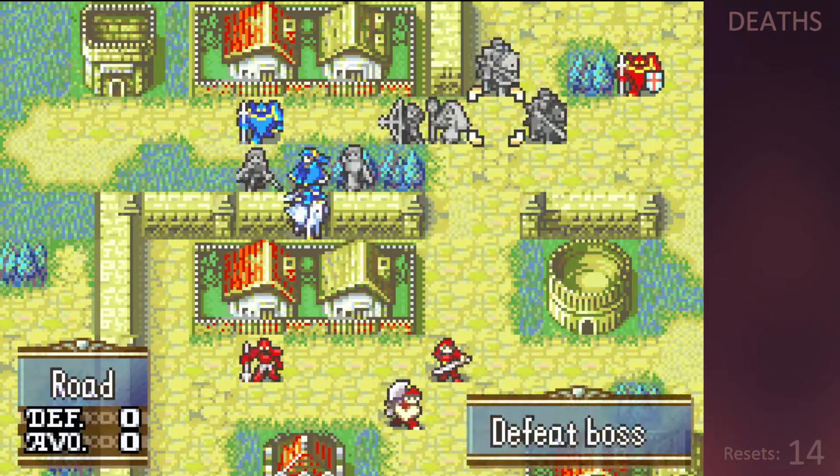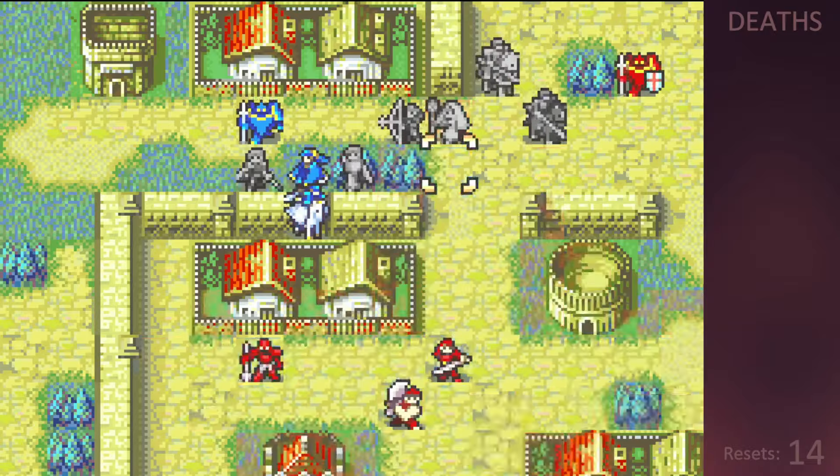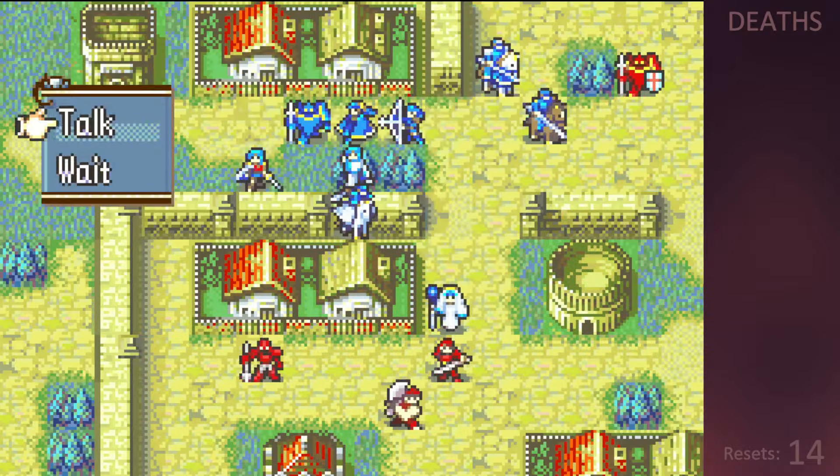Thankfully Joshua has a unique AI where he will move to attack all units except Natasha, so I rescue drop her into range and then recruit him on the next turn.